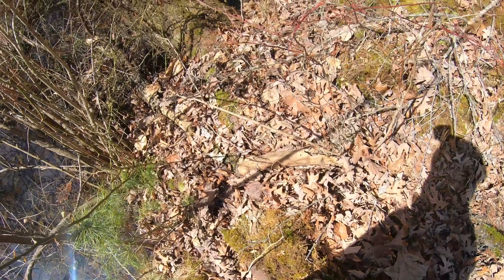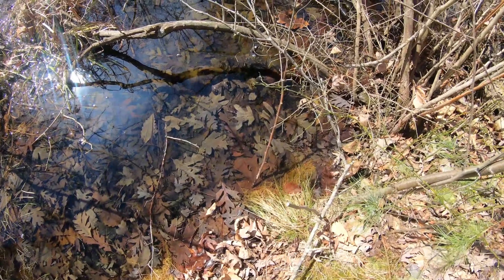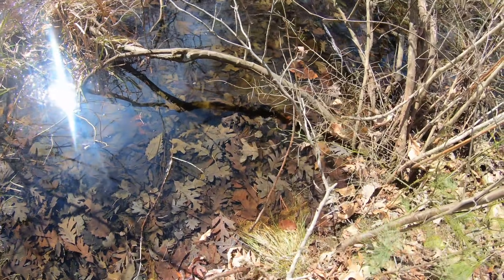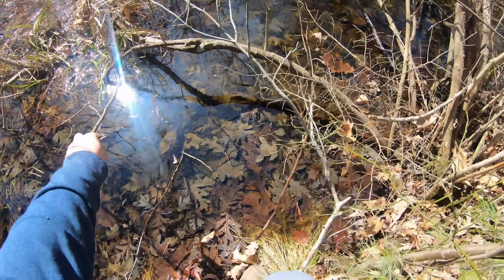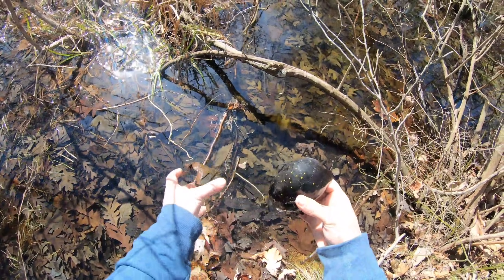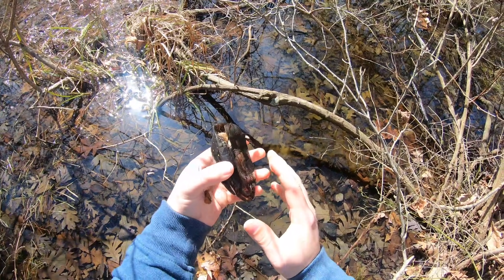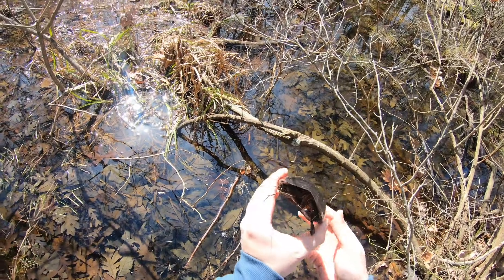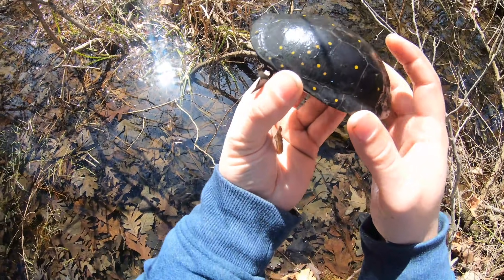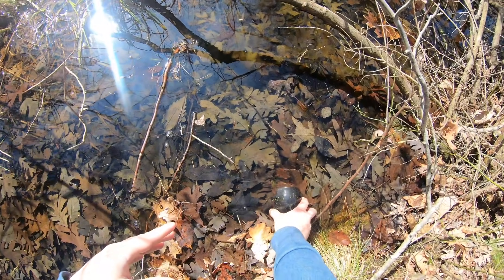I said I wouldn't catch one, but I kind of want to show you up close what this spotted turtle looks like. So here he is — spotted turtle. They're not very large. This looks like a male; he has a convex plastron. He is not happy to be picked up, so I'm going to let him back down. I just wanted to give you a closer look at him. There he goes.